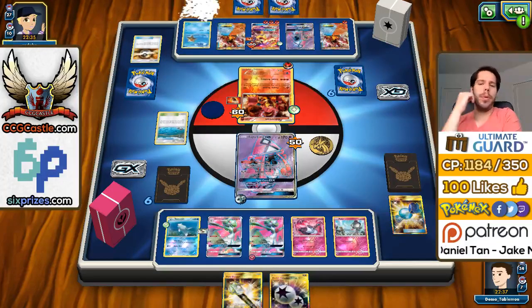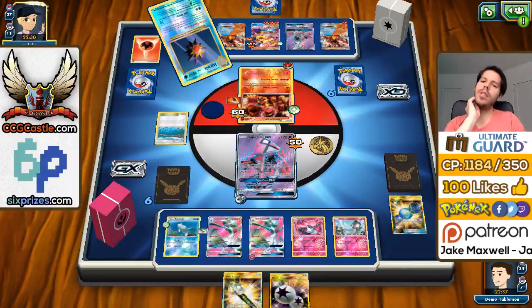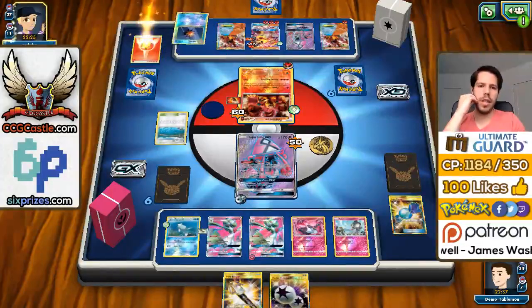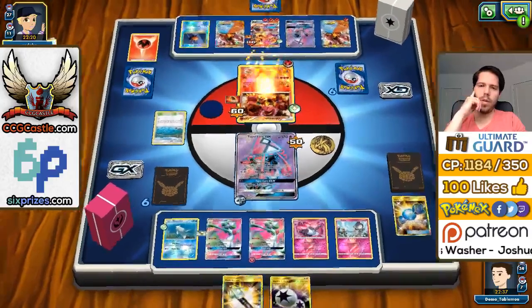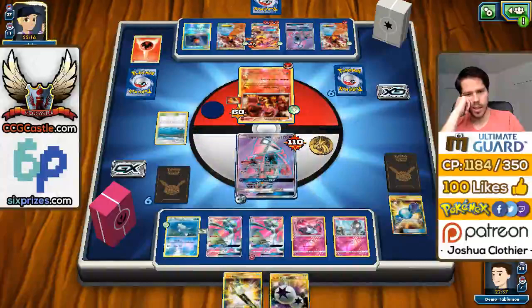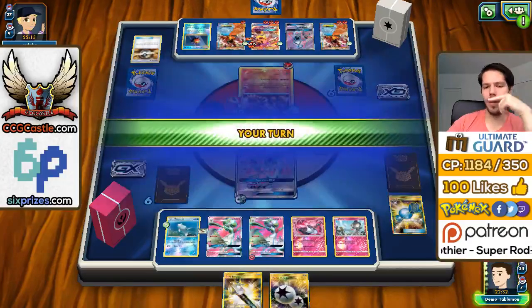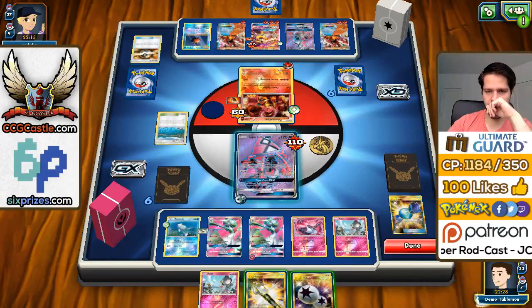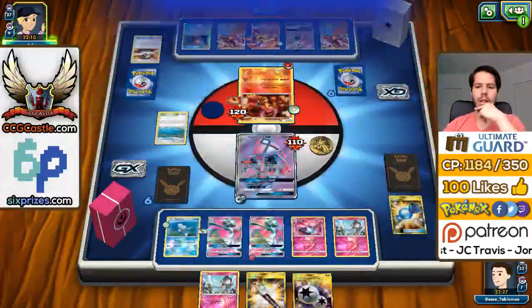It seems difficult for my opponent to retreat. My opponent can actually knock me out here. He discards a fire energy but can only get one fire — I don't know if he knew that. He goes for a Steam Up and powers up, but no energy in his field. I really should have retreated into Diancie — that was a really bad call. I would have had a much better turn. Now I do have the Field Blower so I can still knock out Turtonator.